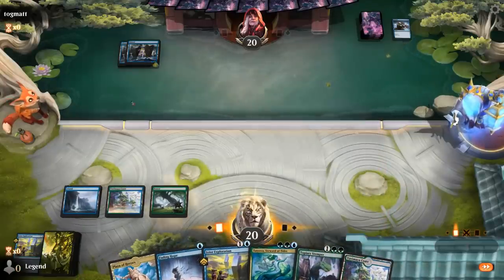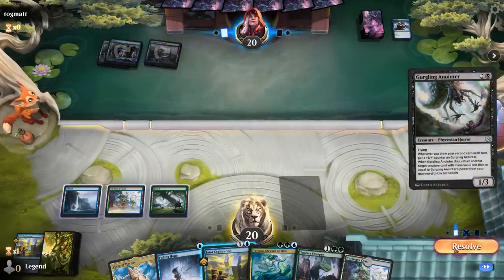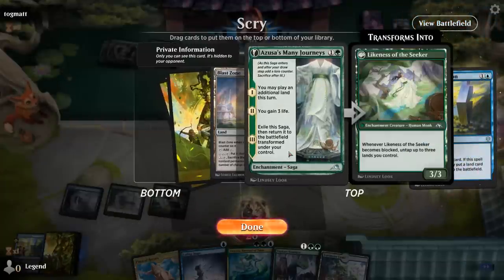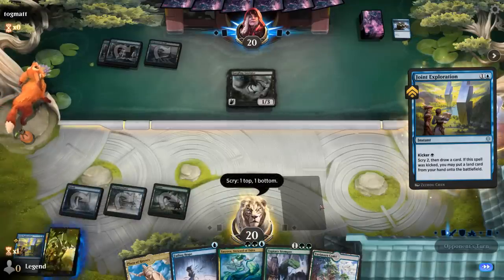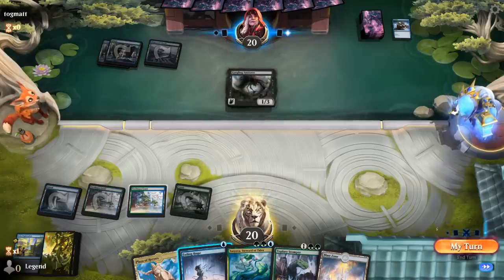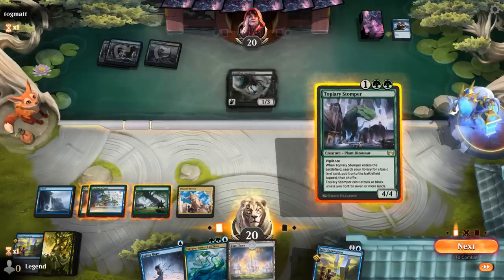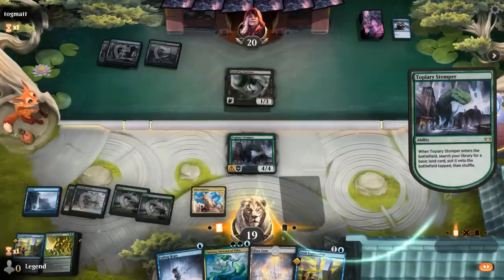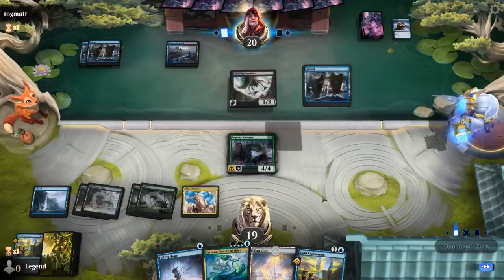Game six — we're on the play, hand seems fine. Early ramp with Joint Exploration, then Titania's Command as our curve topper. Hopefully find something else along the way. A Reality Chip we can play and another Exploration on top — we're going to see a lot of fresh cards here in the next few turns. Opponent Red-Black with a Bitter Reunion, so maybe a Reanimator strategy. Undying Malice discarded. Dragon Engine — I guess we wouldn't mind bouncing, so I'll keep the Fading Hope.